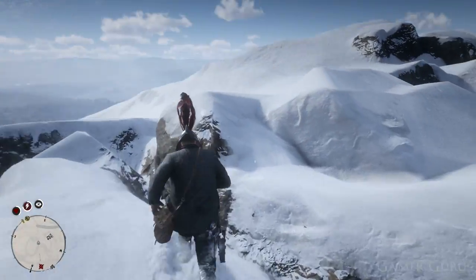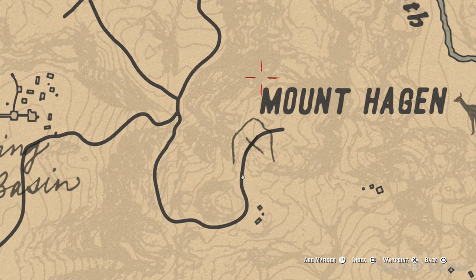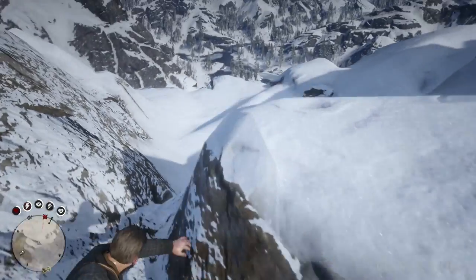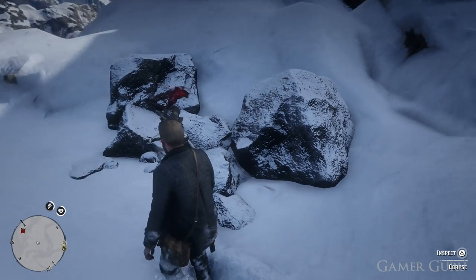It's very straightforward as most of the collectibles are in this game. All we need to do is come over here to the western part of the map where it says Grizzlies West and there's going to be an area called Mount Hagen. The corpse with the helmet is actually going to be found directly above the letter M where it says Mount Hagen on the map. So if we climb all the way to the top of the mountain and go here where the marker is, we will be able to find this corpse, where we'll be able to inspect it and loot the Morion helmet from.